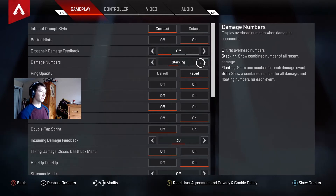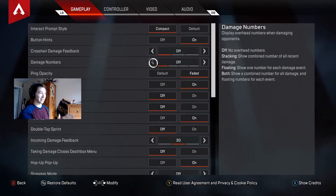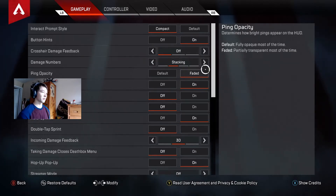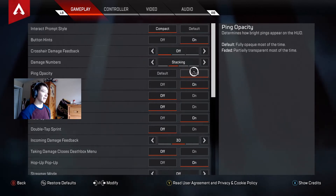For damage numbers, you can have stacking or floating — some people have both so they can really see how much damage they're doing. Some people turn damage numbers off because they want to focus on their accuracy and not be distracted by the numbers, so they can focus on hitting their target. I have it set to stacking, which is very normal.